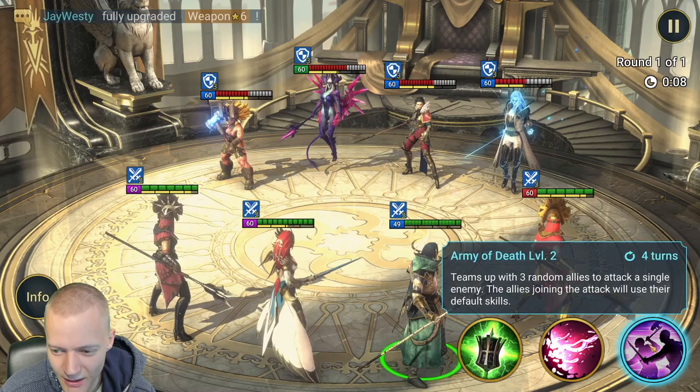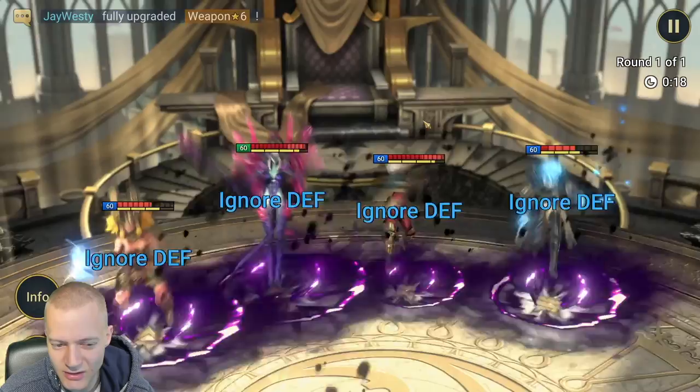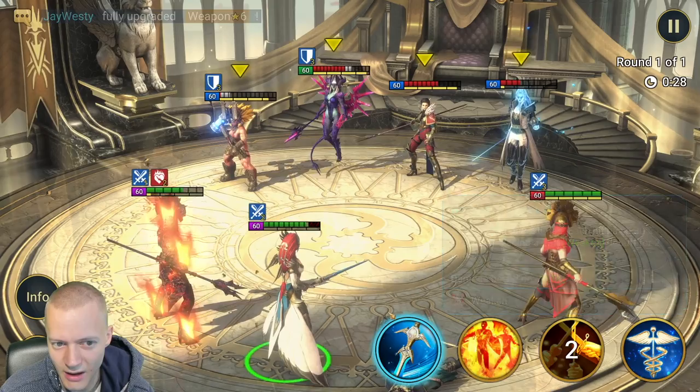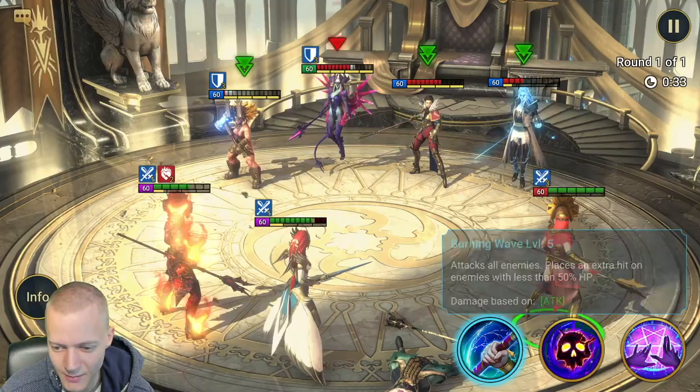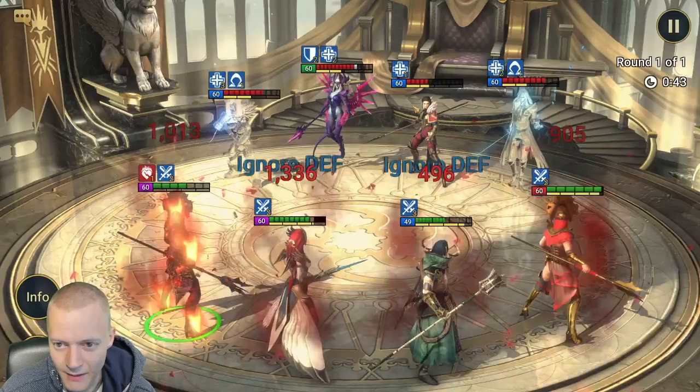423k team power — I have a feeling this won't work and that we will lose. They just have way too much power for me to do anything. Fate of Destruction will give himself an extra turn. We'll continuously try to do damage but these guys are way too high power. She will just revive. 400k team power and it's just not going to work very well for me.